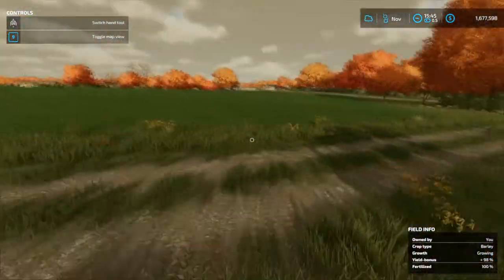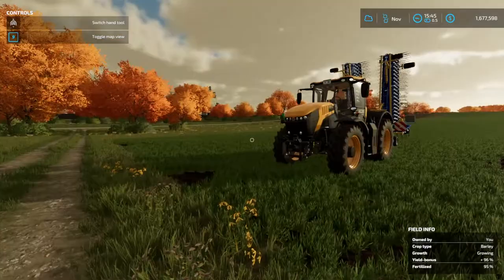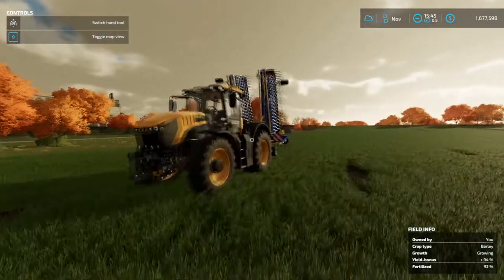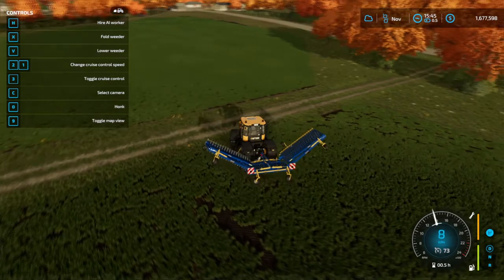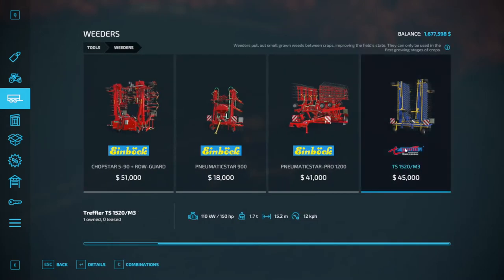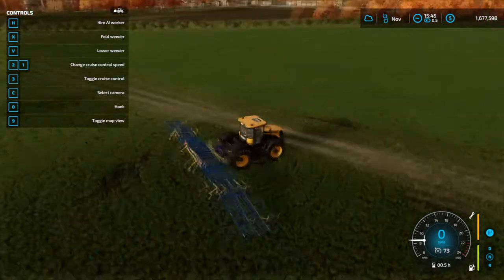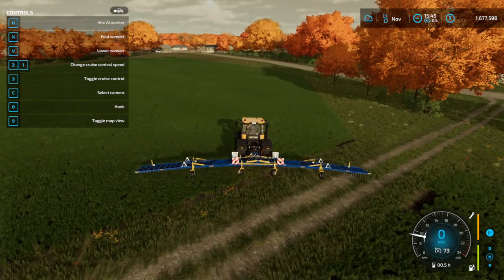Next step is weeding it. I've got some weeds in here — I wait till the next day to let the crop grow a little bit, which also makes the weeds show up on the map. You can see the green for all the weeds, so at least I know I don't miss any spots. I bought this weeder — four rows down in weeder — I bought the biggest one. This one also fertilizes, but I don't care because I fertilize with my seeder. Make sure that you fertilize twice if you don't have that.